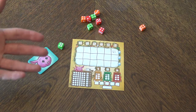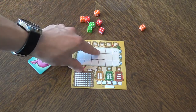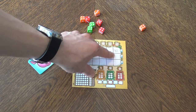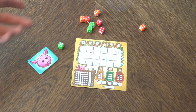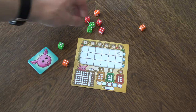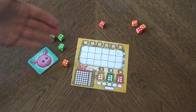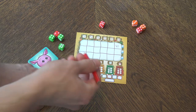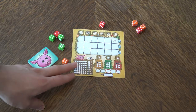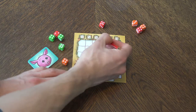If there are two fours showing but I can't place lettuce next to my existing lettuce there, I cannot take them — I must pick a five or six lettuce to extend my existing group. If I'm starting a brand new vegetable for the first time, I can place it anywhere. Eventually everyone drafts dice and one die is left, which represents the market — that vegetable becomes more expensive and gives more points.